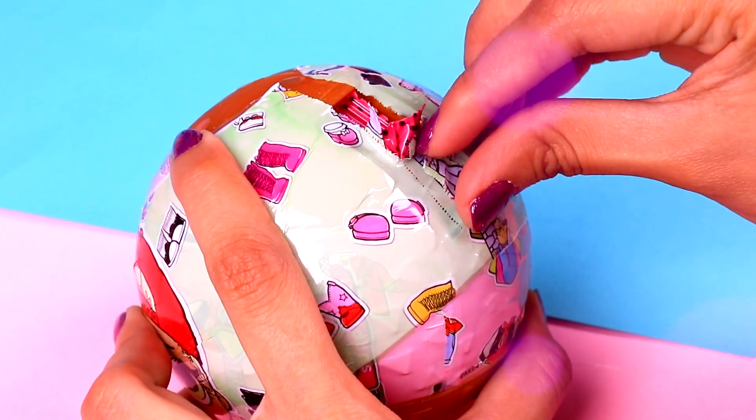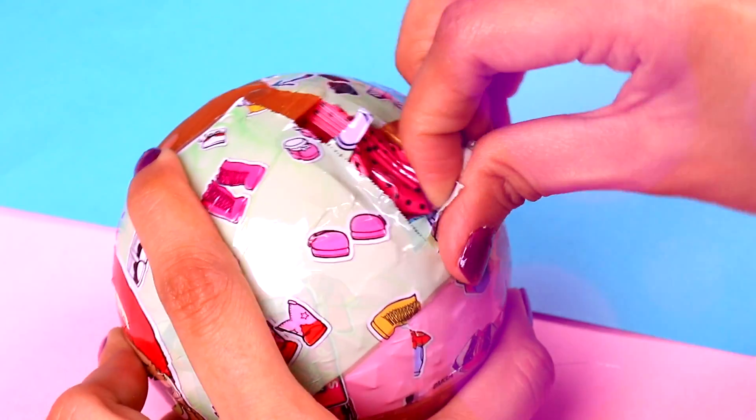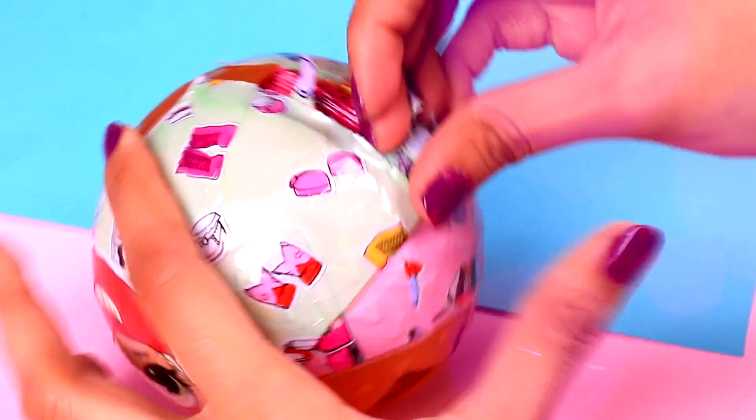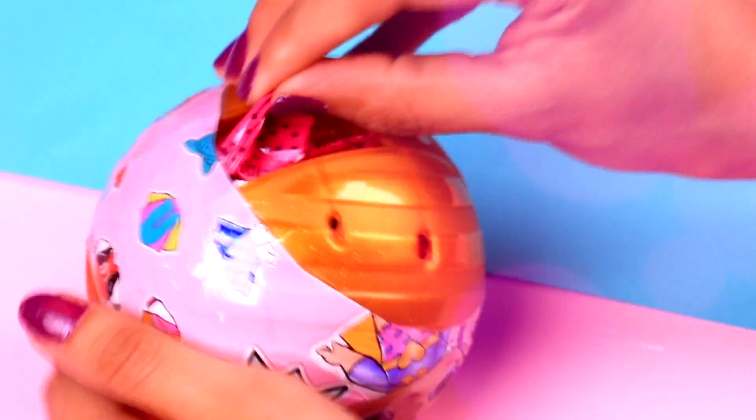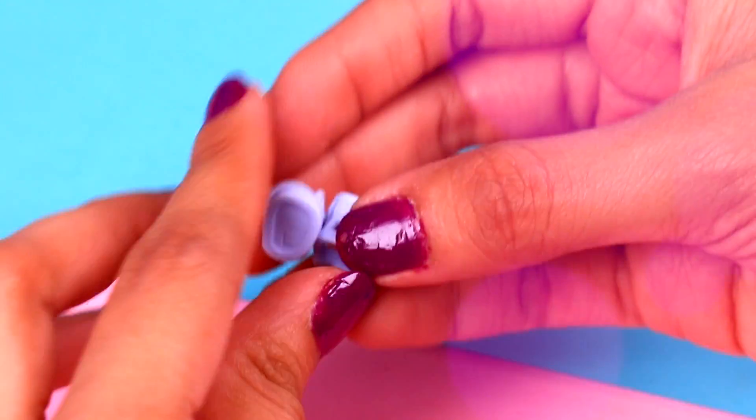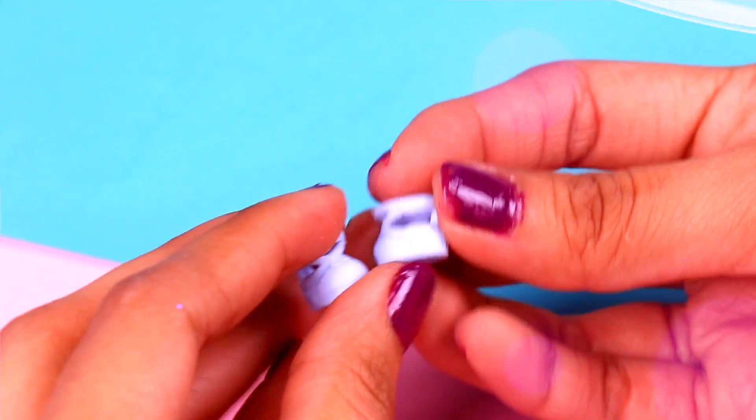We are almost done. Let's take out the next layer and then we are going to take out the next blind bag. It's a super cute pair of blue shoes — they look super girly!